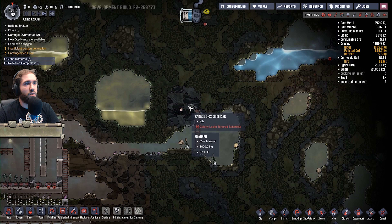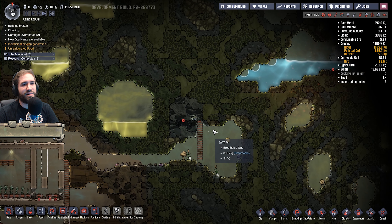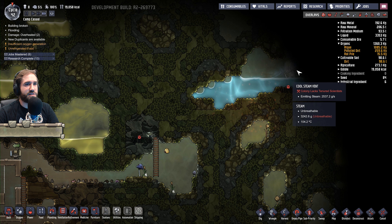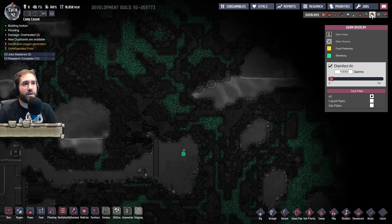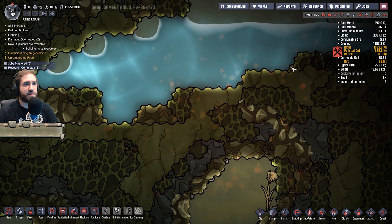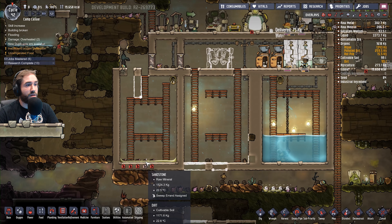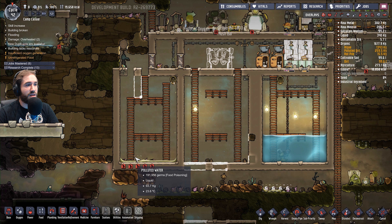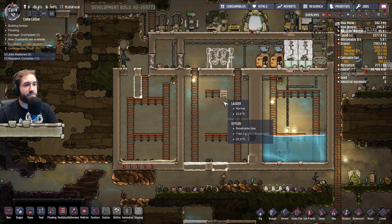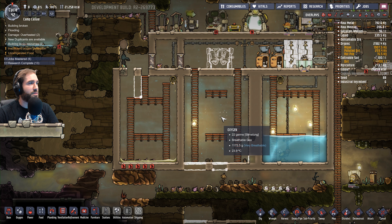We were adventuring over here — what did we find? A carbon dioxide geyser. Ugh, Jesus. And we're also heading towards this steam geyser. Is this steam? Sterilizers — interesting. We could just heat this to steam, couldn't we? Well, potentially. It costs a lot of power to do it, though. We'll have it just dump over here — something we could think about.